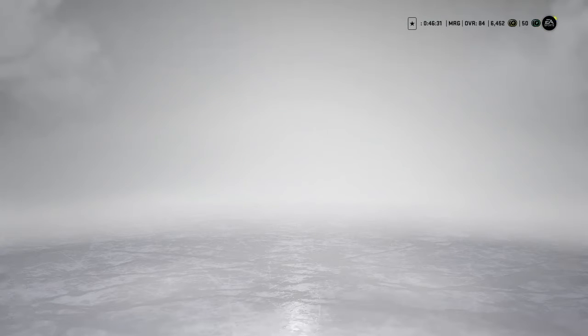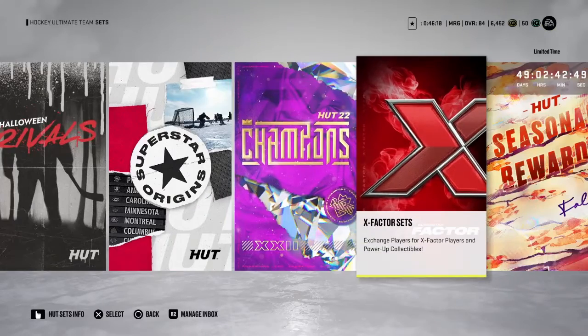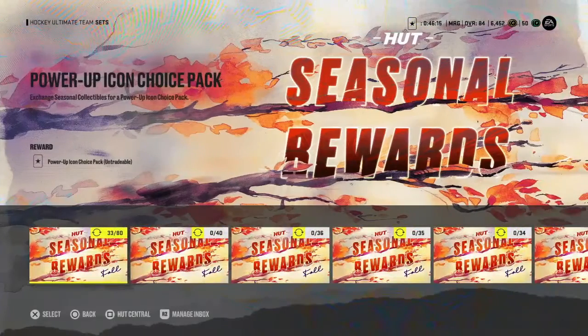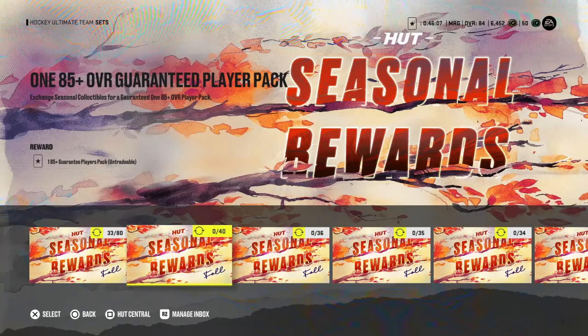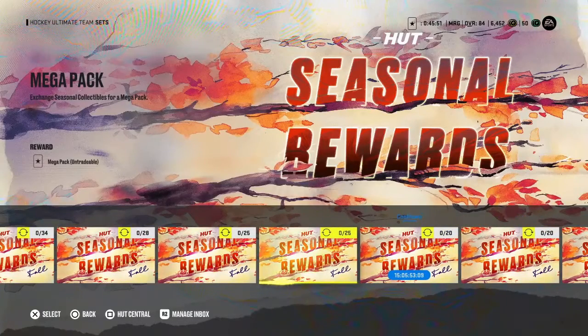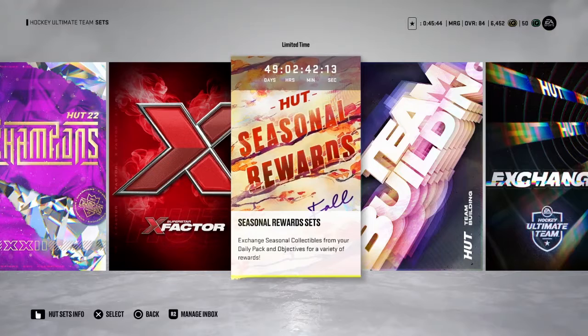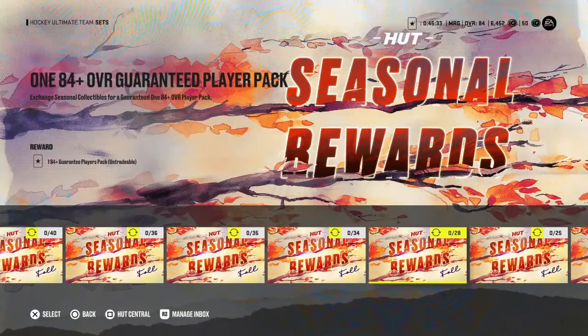Next is your sets — specifically your seasonal rewards, which is your best place to get better cards. If your team is not that great, save up your 40 collectibles and get that guaranteed 85 overall player; it'll definitely help your team. If you've got a decent team already, save up your power-up icon and upgrade your X factor. Base what you use your seasonal rewards on how often you're going to be on. If you're not going to play every day, just use the rewards that require fewer collectibles and bank on what you can.